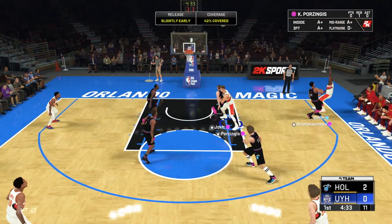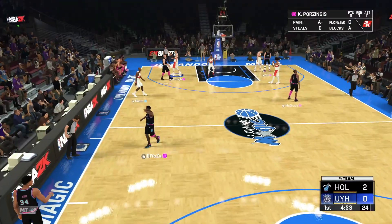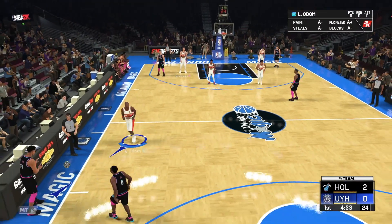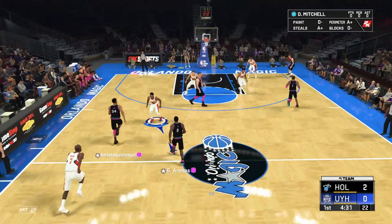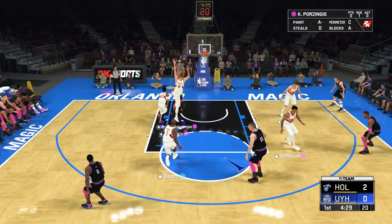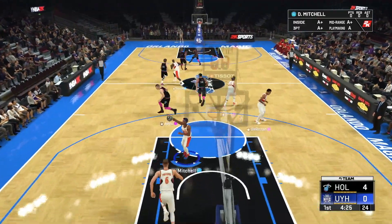Porzingis into the corner — oh, Giannis can cover everything! Giannis can literally go from the basket on one side and somehow cover the three-point line and the rim at the same time. It is ridiculous how much space Giannis can cover in this game — I've never seen anything like that in a 2K before.